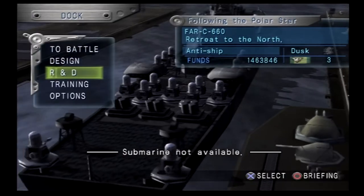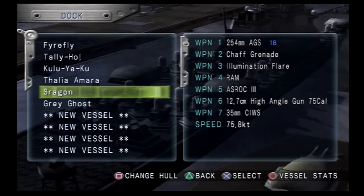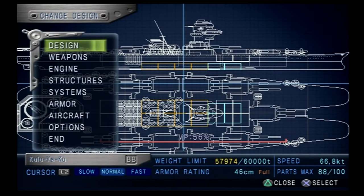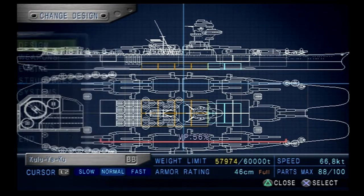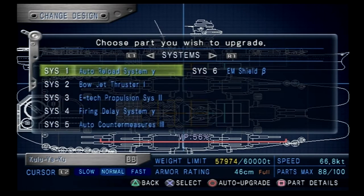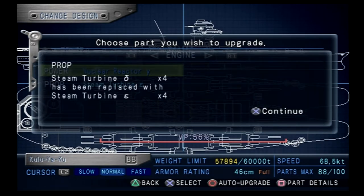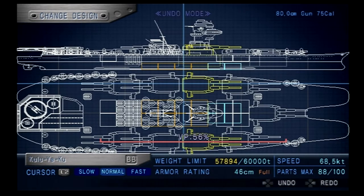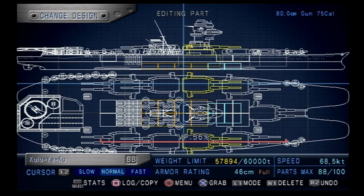We need to upgrade the bow jet thruster on our battleship. We have a bow jet thruster one on there, but it wasn't quite cutting it. Upgrade — and there we go. We got a better steam turbine now. It made us almost two knots faster, so that's good.